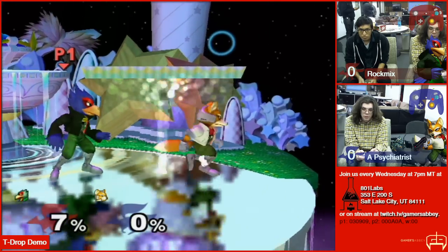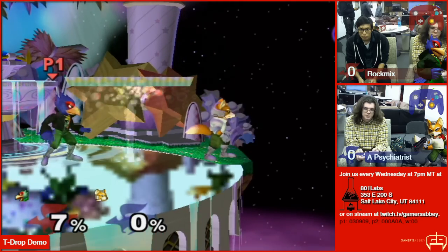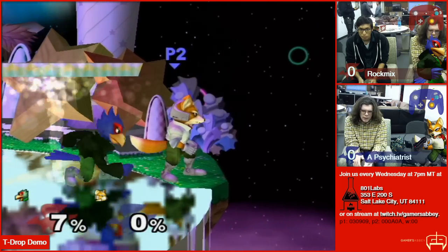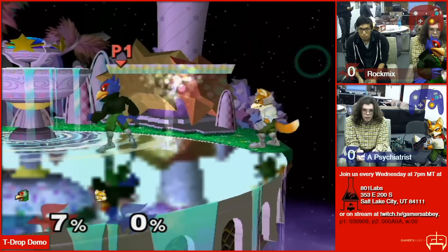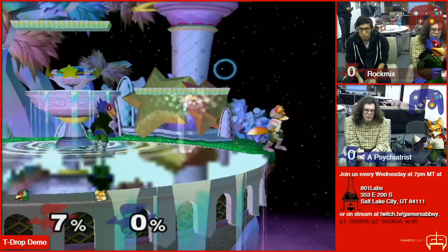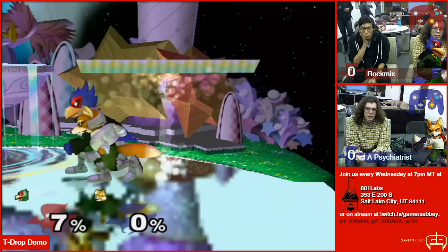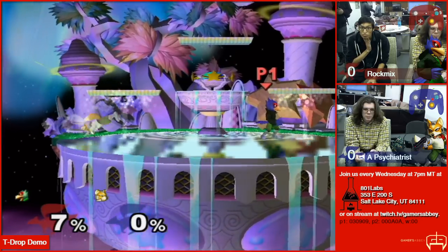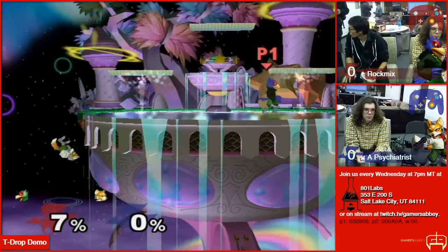And it only works on Fountain. I think it's because of the grassy lip right here. I was testing it and I couldn't get it to work on Yoshi's or Battlefield or any of the normal tournament stages. I even tried testing it on stages like Peach's Castle and Icicle Mountain, and I don't think I could get it to work on any other stage. I'm pretty sure it's just because of the grassy lip here on Fountain.